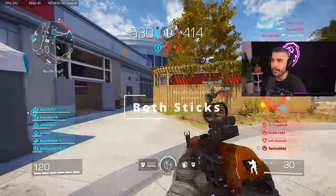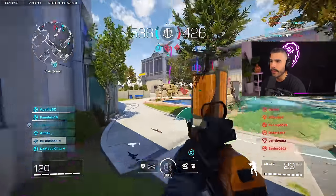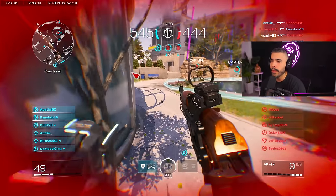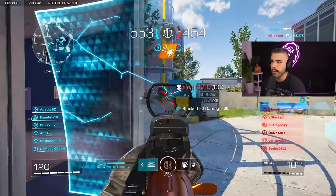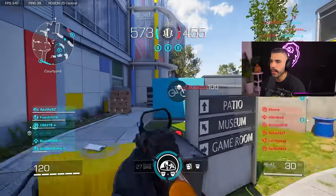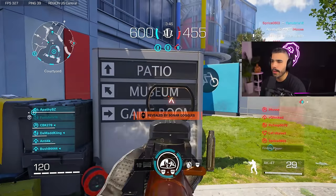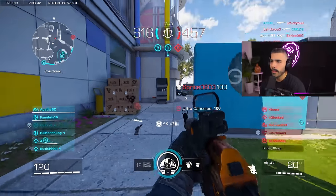Next we're gonna be talking about using both sticks. Every gunfight I engage in, I use both sticks — every single time. There's never a gunfight where I'm using only my right stick to aim. The right stick is to aim and the left stick is to strafe, but essentially you want to get that rotational aim assist, which you're able to get when you use both sticks, and it's going to help your aim assist. I'm not just standing still shooting; instead I'm strafing and shooting.